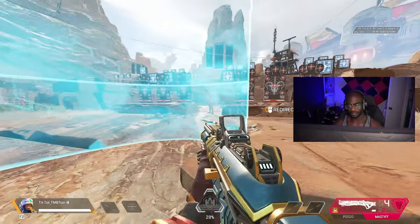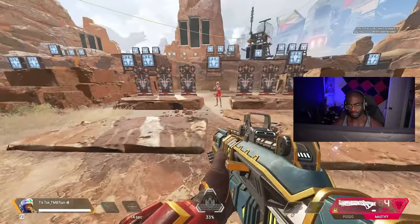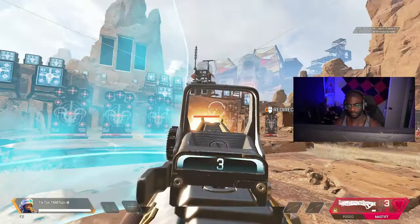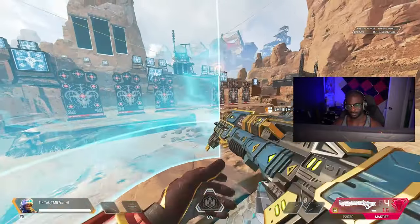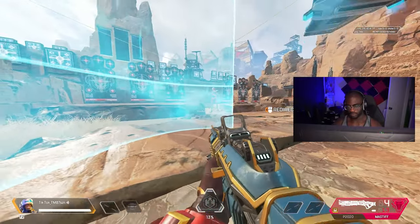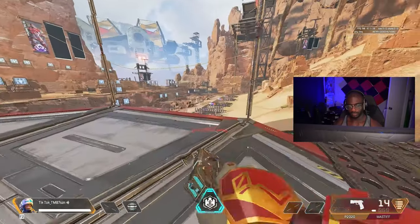Simply push your tactical button again while looking in another direction that the shield already isn't, and it'll move toward that direction. Don't expect it to cover you if you're going on a full sprint though, as you'll probably outspeed it. Another really useful thing is that you can create your own little peeks mid-fight — use a corner of it as a right-hand peek, pop shots at enemies. It's also really good for covering your back while getting a revive off or covering another angle that could be harmful.